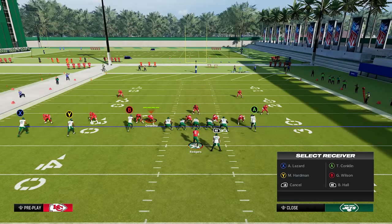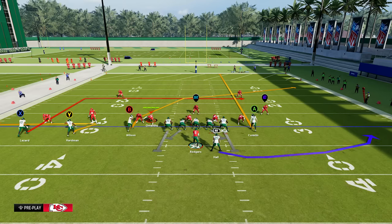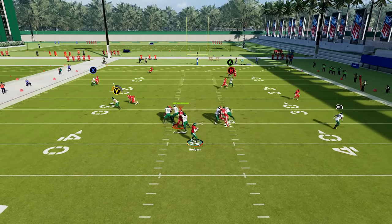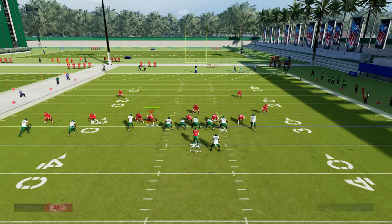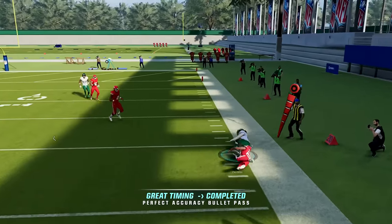Another good route is zig routes. You can hot route these anytime by pressing Y or triangle, selecting a receiver, and then selecting the zig option on the right stick. Put your slot receiver on a zig — you still have the deep cross on the play as well, giving you two man-beating options going to opposite sides of the field. These routes, more times than not, are going to cook the defender and help you pick up easy yards.